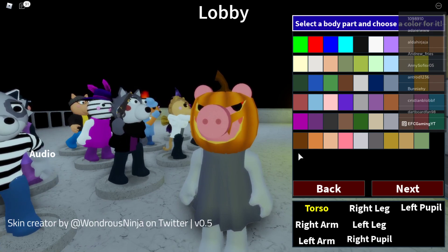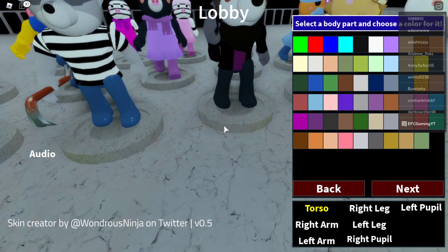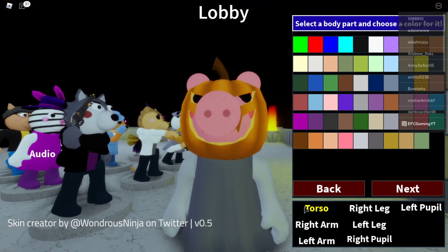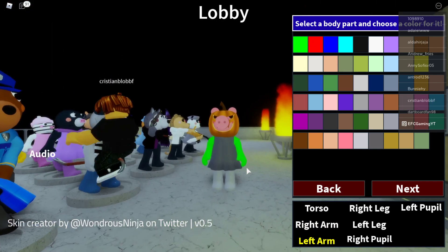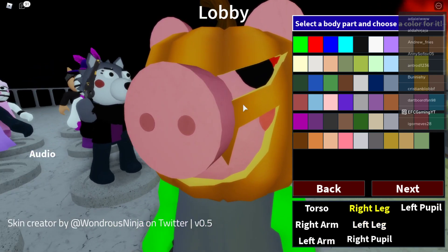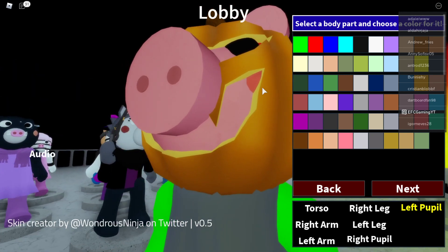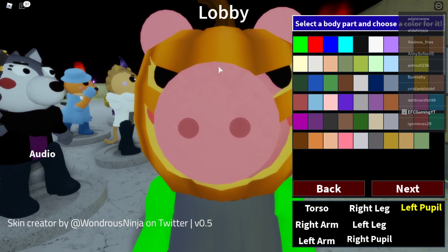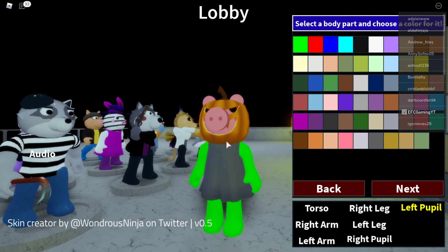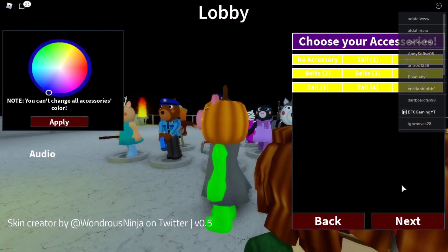Next: select the body part and choose a color. I like green — let's do torso green. The torso is turning green but it's showing through the dress color. Right arm green, left arm green, leg green, right leg — yeah, this is looking good! Now looking at the eyes — left pupil green... the pupils don't change because of the pumpkin helmet. It's probably changing underneath the mask, you just can't see it. No big deal, let's go next.